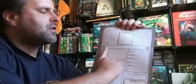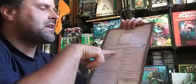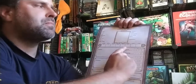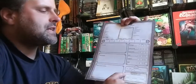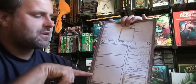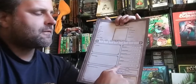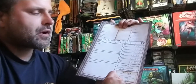You've got your stats for The Dark Eye: courage, intelligence, agility, strength, and dexterity — with dexterity and agility split from each other, which is a rather important detail to keep in mind. You've got an advantages section, disadvantages, and general special abilities, as well as your life points, arcane energy, karma points, spirit, toughness, and dodge information, as well as your fate points and experience level.